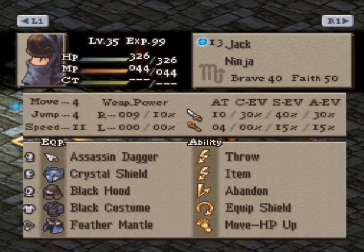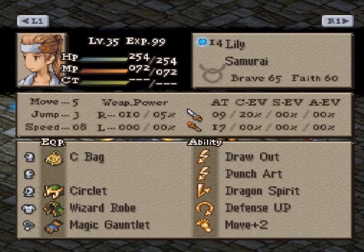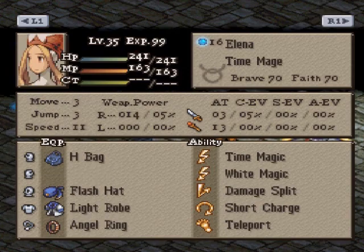For Durovich's team: Jack the ninja with Abandon 40 brave — that's pretty popular and a lot of people caught on, good job. Lily the samurai with 17 MA, damn good. Paul the squire who doesn't mess around, and Elena the time mage.